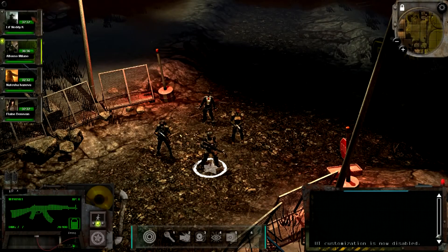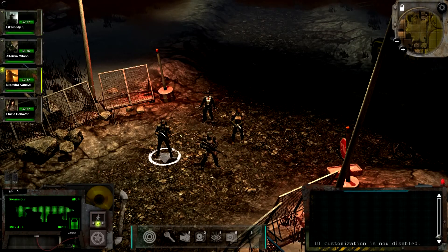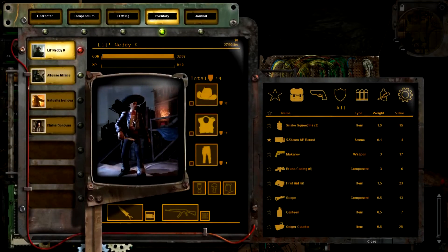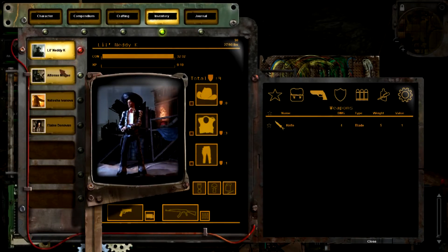Hello everyone, this is Chris Keenan from InXile Entertainment. While much of the team's been hard at work making sure all areas of the game are blocked in and playable, we've in unison been working on the inventory screen. We're going to show that off today. It's slightly polished UI — we really want to show off the feel and functionality, but we don't consider it final art right now.